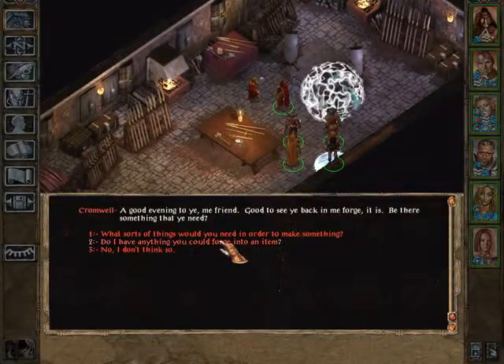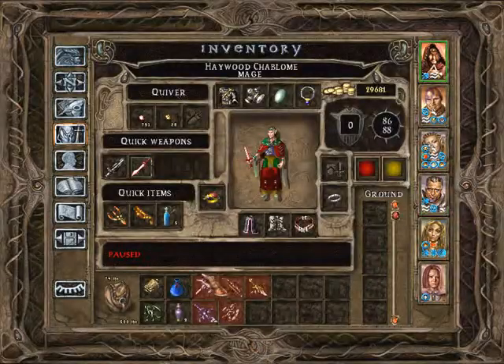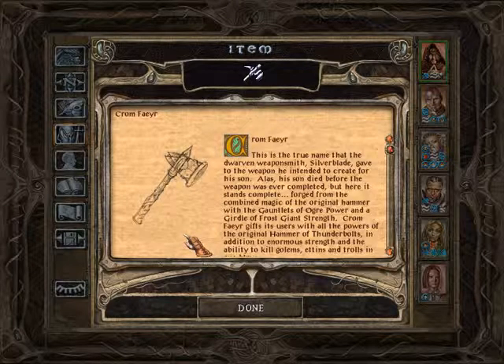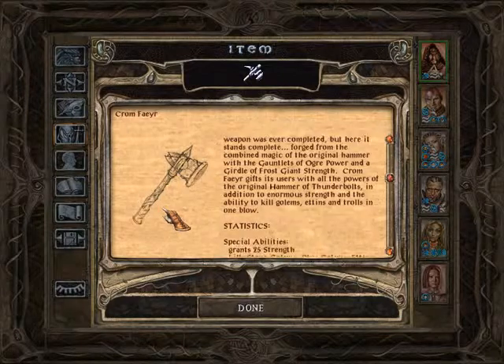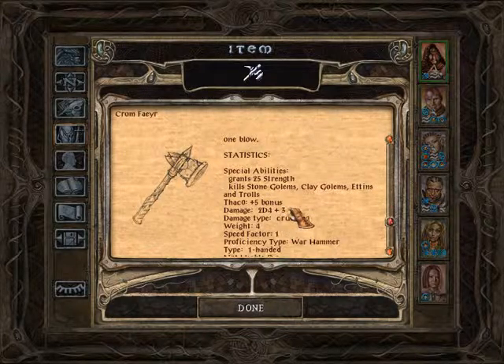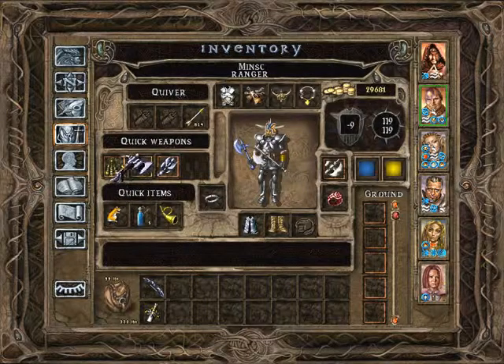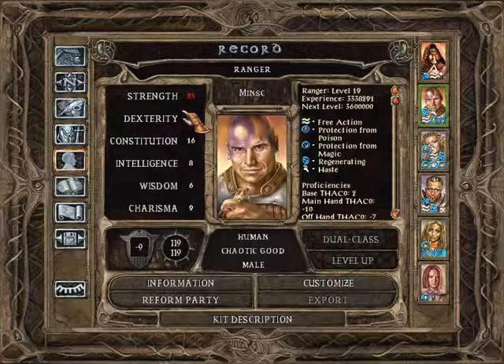Cromwell finishes all commissions — nothing else to forge. So we have the Cromfaeyr: 'This is the true name that the Dwarven Weaponsmith Silverblade gave to the weapon he intended to create for his son. Alas, his son died before the weapon was ever completed. Cromfaeyr grants all the powers of the original Hammer of Thunderbolts, plus enormous strength and ability to kill Golems, Ettins, and Trolls in one blow.' It grants strength of 25, kills Stone Golems, Clay Golems, Ettins and Trolls. It's a plus 5 weapon, damage 2d4 plus 3 — a Warhammer, and a very good one.